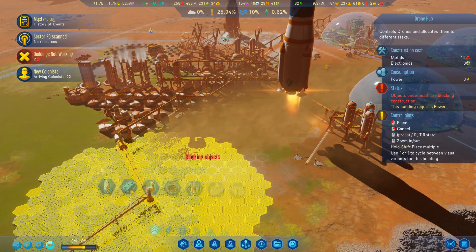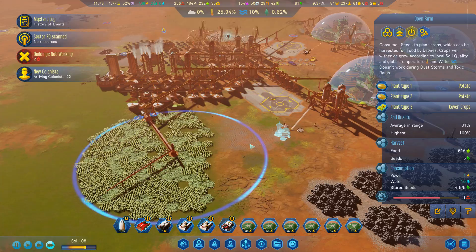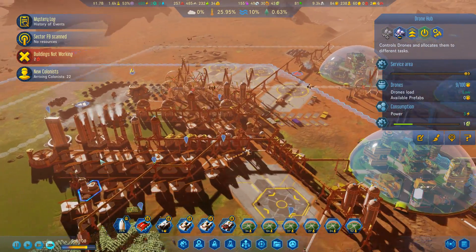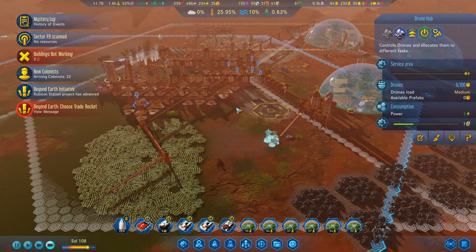I'm going to set up another drone hub that is just going to be there to service the farm, because I think the farm is currently not getting enough attention from this drone hub as it's also working on keeping everybody here busy. These drones are going everywhere except to where I really need them.